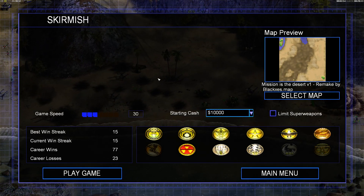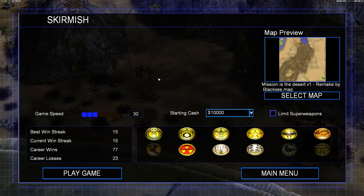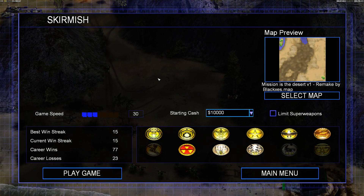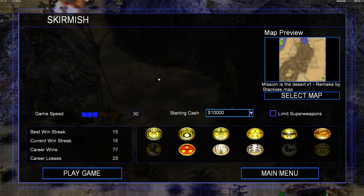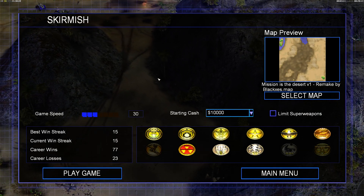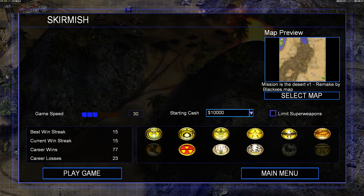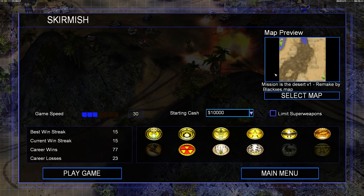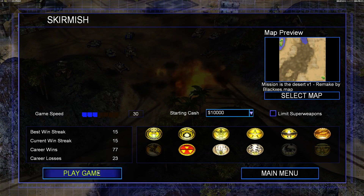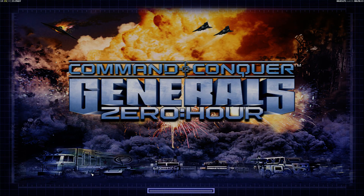Hello everyone, CNCHD here and welcome to another mission map. In today's mission we are going to face the map of Blacksis. He created this map called Mission in the Desert version 1 remake, and if you are a very old viewer of this channel you know what the original map is. Unfortunately it got lost during the time, but we are now at the remake. Let's turn on music and have a look at Mission in the Desert by Blacksis.